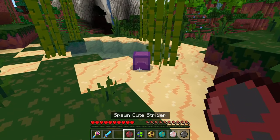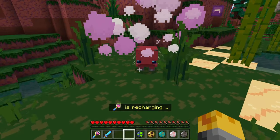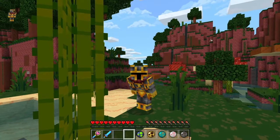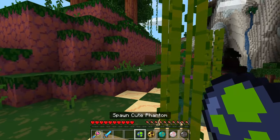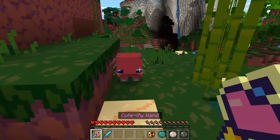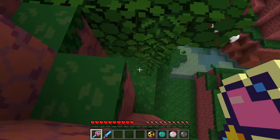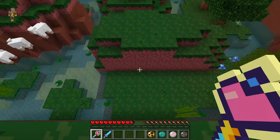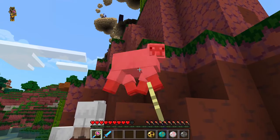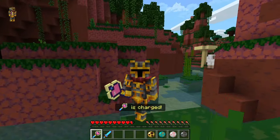I'm ready to go and spawn some friends for it. Let's spawn our cute strider — it's so amazing! Now let's do our cute phantom. I'm not really sure if our cutify wand will work on some monsters down here. Let me just jump over and use it on the sheep. Would it work? Nope, sorry. I don't think it's working; our cutify wand needs to recharge a little bit more.